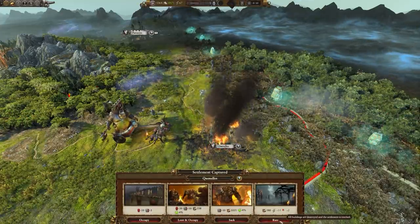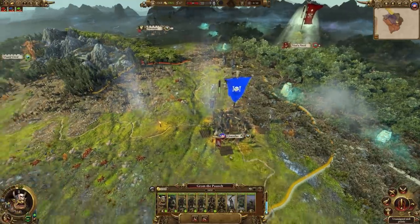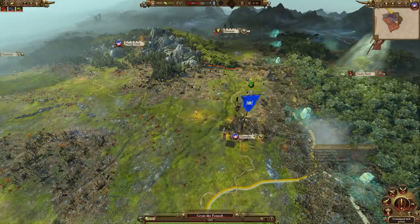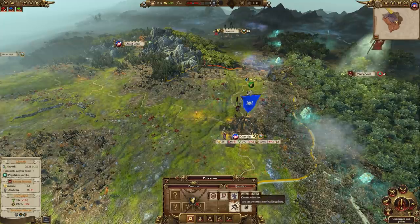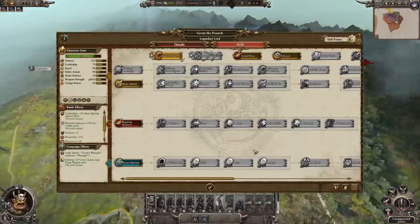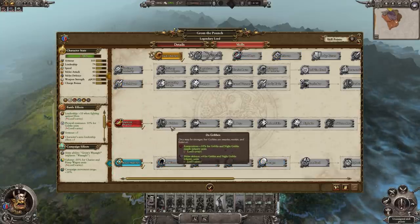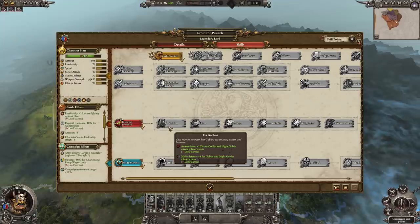For the settlement, we're going to occupy it so we can get some land and start getting some income, as we only have the one region at the moment. Recruit more gobos — two spears and one missile — so that we have a sizable force to take the city of Paravon. As for Quinelle's building, I'm going to leave it for now to avoid wasting money. For Grom's skill points, Root Marcher is obviously the first one, then work toward battle effects and go for Da Gobbo's to increase the strength of our gobbos, as we're running a gobbo-only build early.